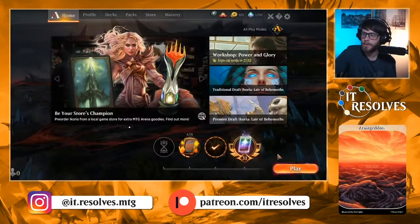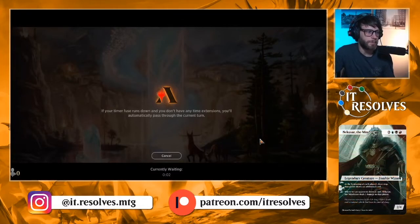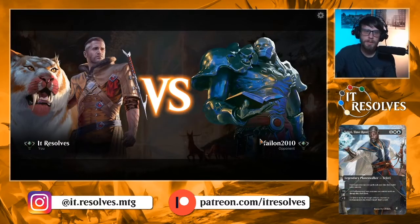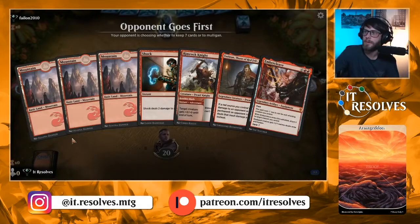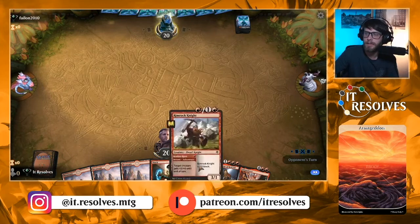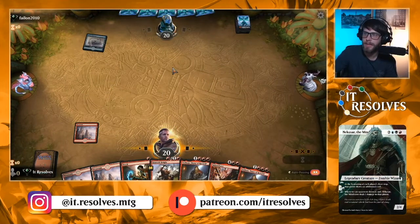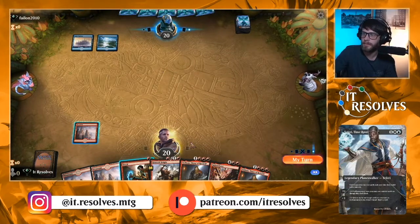That's it — a very straightforward list. We've seen it a lot so I don't need to go over it too much more. But it is a different standard environment now, and it's worth trying to see how things react. This is just a little bit different — nice to try something. This is not an amazing hand, but I will keep it solely because we can lean on Shock into Rimrock Knight if we need to. Drawing a Torbran there is not great — it's a pretty slow hand for this deck.